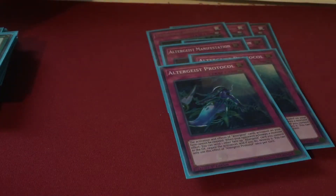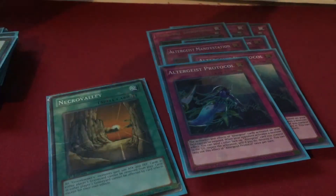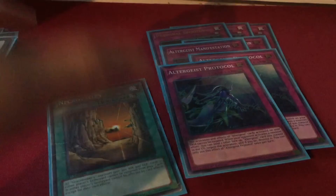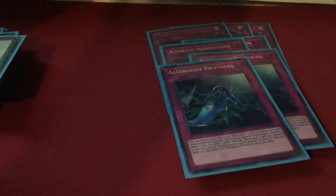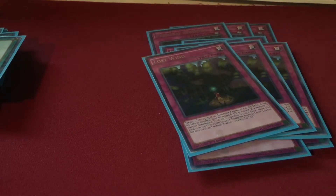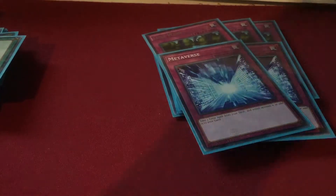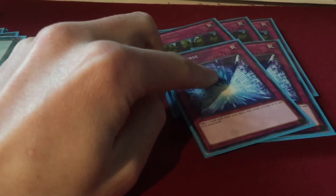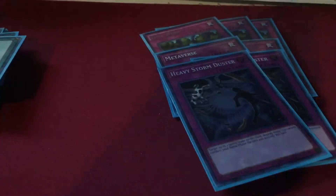I would play Altergeist Protocol at three — this is the card I cut Monster Reborn for. Protocol doubled up with Necro Valley basically turns into a one-sided floodgate because your Altergeist cards cannot be negated. So Protocol can't be negated, Manifestation can't be negated — absolutely incredible, definite three-of. Then we run three copies of Lost Wind — you could play it at two and swap a copy with Metaverse. Two copies of Metaverse is really good — you can't beat activating Necro Valley from deck. If you cut Lost Wind to two, play a third Metaverse; either ratio works.